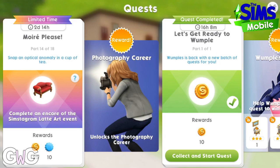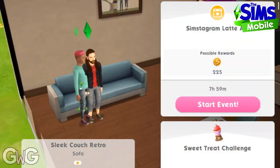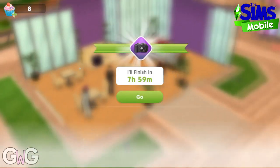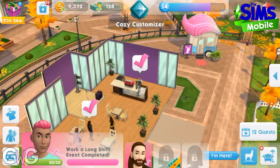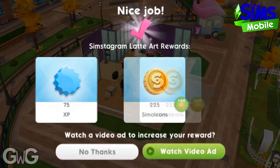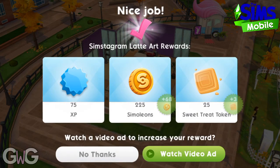Part 14: complete an encore of the Simstagram latte art event. Click on the sofa to be taken to the cafe to complete this event. Latte art done.